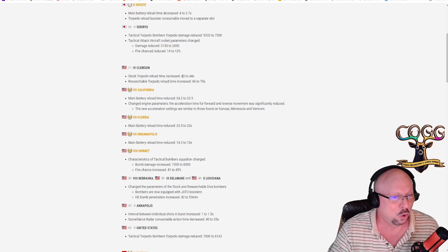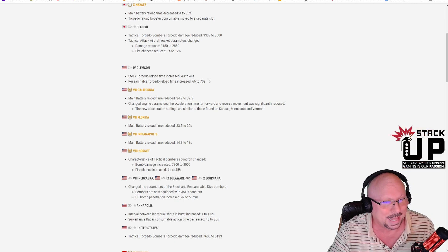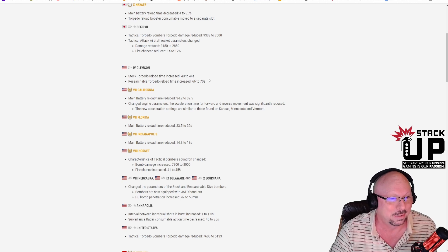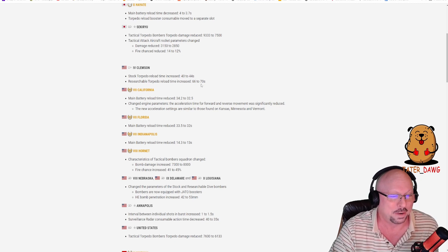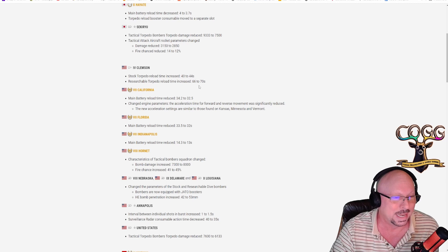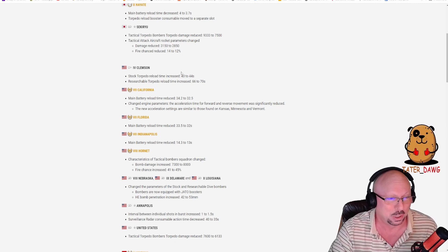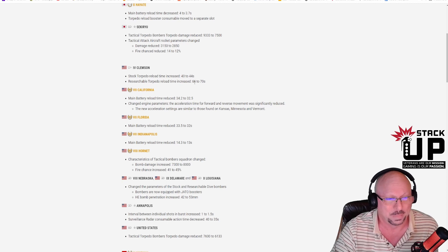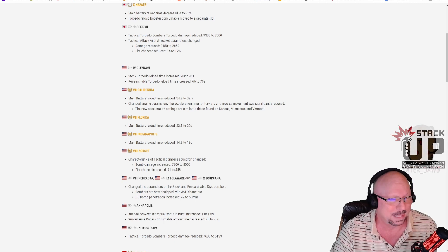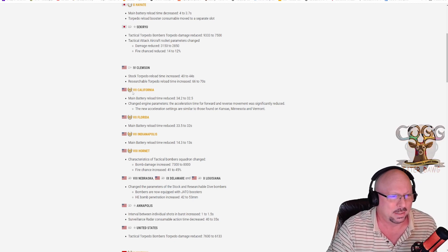Clemson tier 4: stock torpedo reload time increased from 40 to 44 seconds, researchable torpedo reload time increased from 66 to 70 seconds. Clemson is known as a seal-clubbing boat — the really good feature is the guns, so it's interesting they're nerfing the torpedoes. On the researchable that's about a 6-7% increase in reload time — not a huge nerf but interesting.